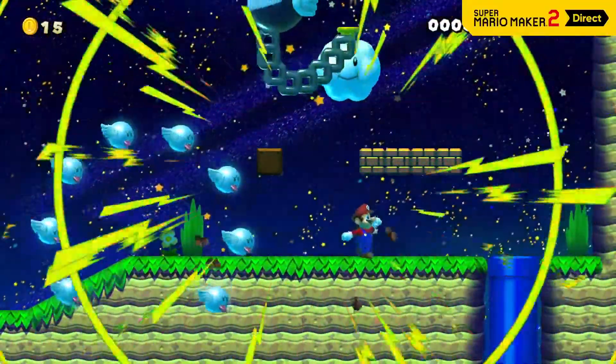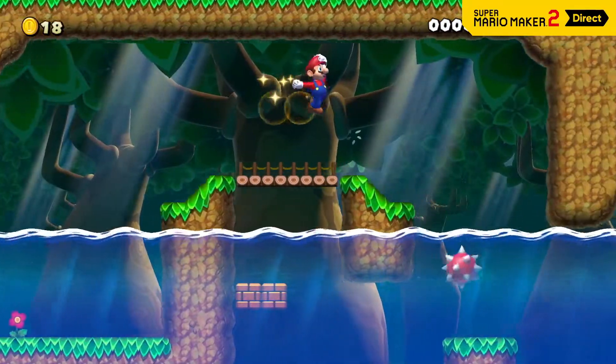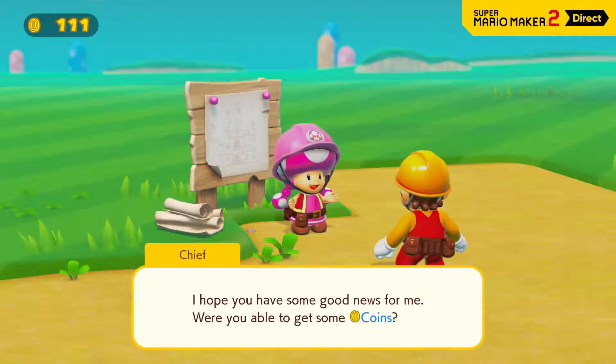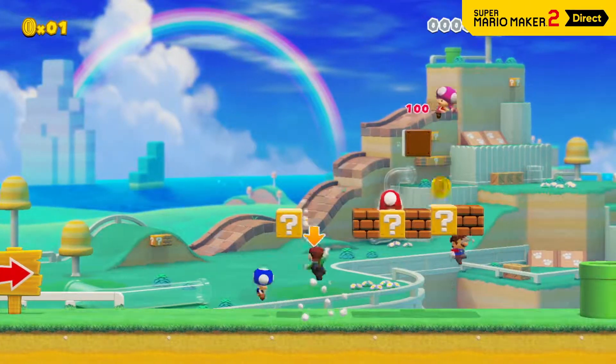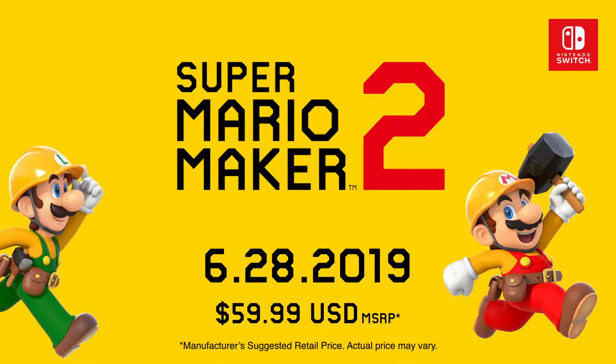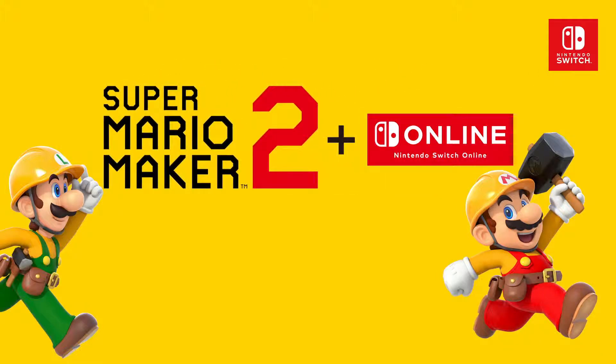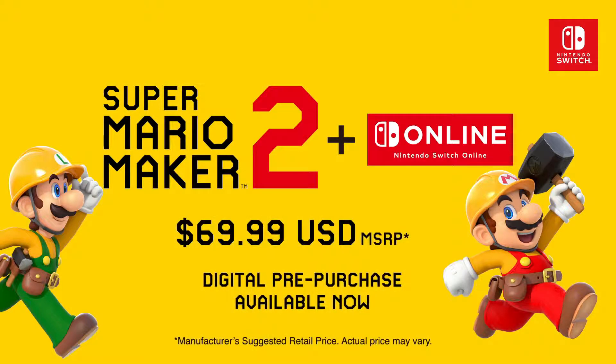New parts, new challenges, new modes, and lots of new ways to have fun. Super Mario Maker 2 will come down the pipe on June 28th. If you're interested in pre-purchasing, there's the Super Mario Maker 2 plus Nintendo Switch Online bundle, available as both a physical and digital release, which includes a 12-month individual membership for Nintendo Switch Online.